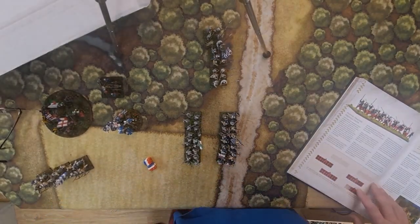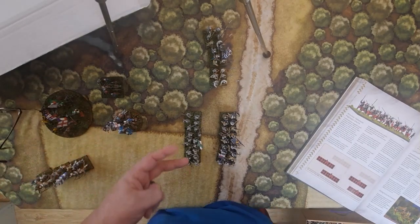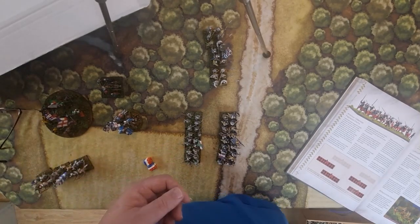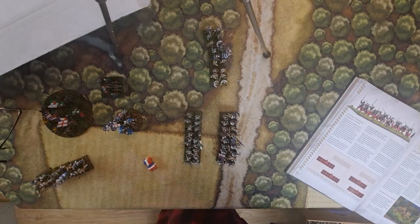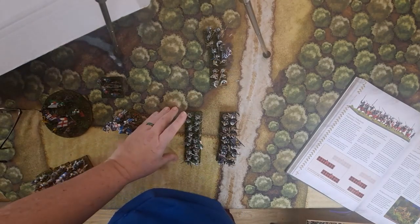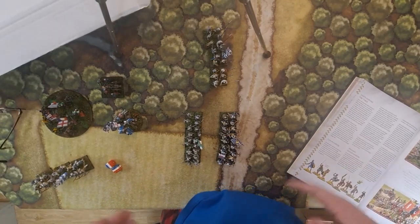If more than half the unit crosses, there's a chance of disordering each other — it's just a chance. Formation changes are just one action. In most of my games there are only two formations: march column and line. Certain armies at different periods will have others — like skirmish formation, or Romans forming the testudo, the armored turtle with shields. But for most units it's just line and column.